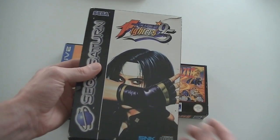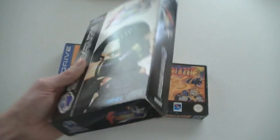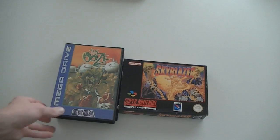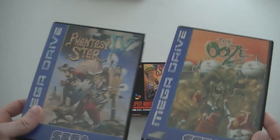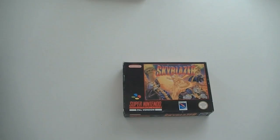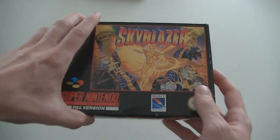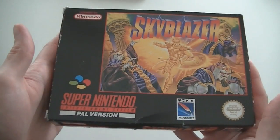Then for the Sega Saturn, King of Fighters 95 with the RAM Pack Edition — this comes with an extra RAM pack so you can play the game with better quality. Then for the Sega Mega Drive, The Ooze and Phantasy Star 4, which completes my Phantasy Star set on the Mega Drive. And the last one is the Super Nintendo game Sky Blazer, the UK version, which is also really, really uncommon.